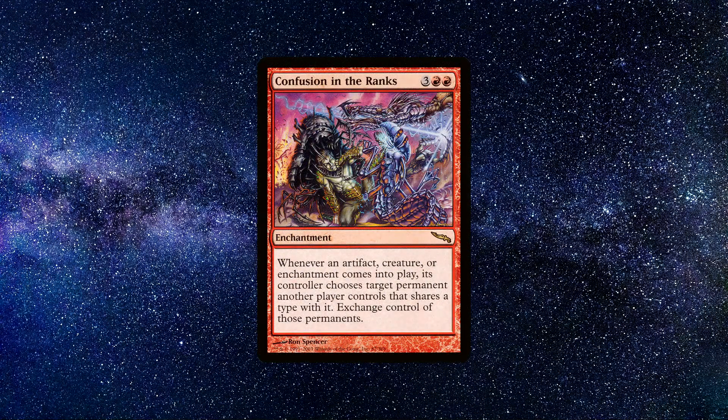Number 1: Confusion in the Ranks. An enchantment spell that costs 2 red mana and 3 colourless mana, which says the following. Whenever an artifact, creature or enchantment enters the battlefield, its controller chooses target permanent another player controls that shares a card type with it. Exchange control of those permanents.